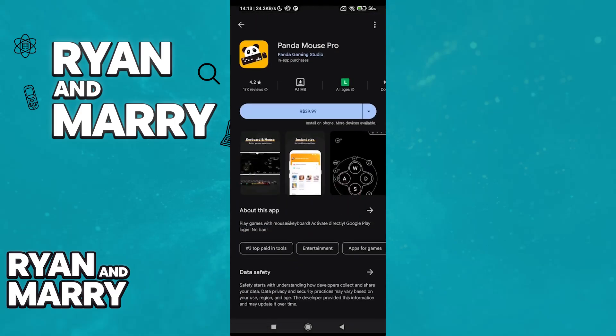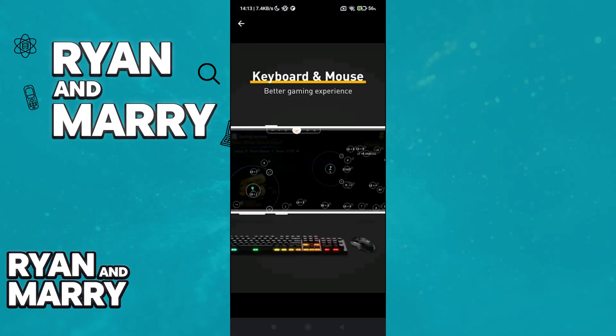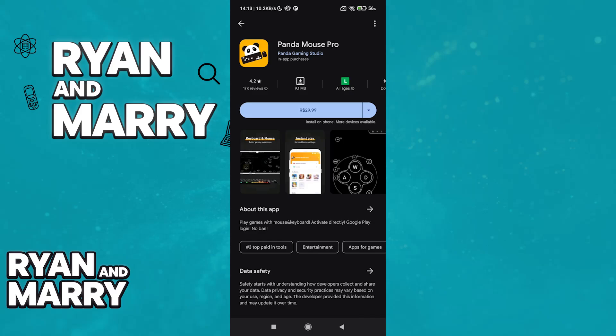Usually this is going to be some sort of application. The one I'm going to recommend in this video is Panda Mouse Pro. As the name suggests, this is going to allow you to map the keyboard and mouse, so you can assign the keyboard and mouse to every single action inside of the game. However, this is going to cost real money, so you have to buy this app on the Play Store or the App Store.